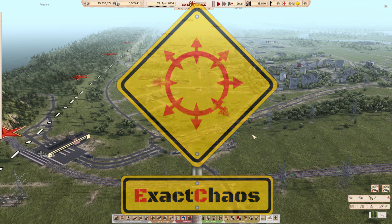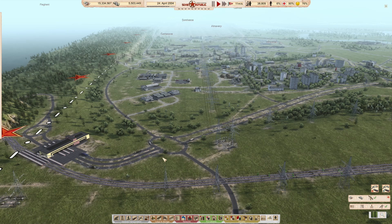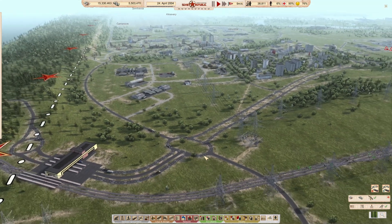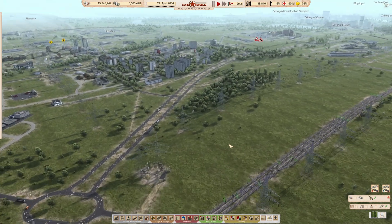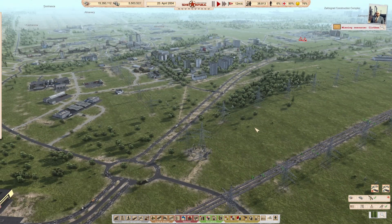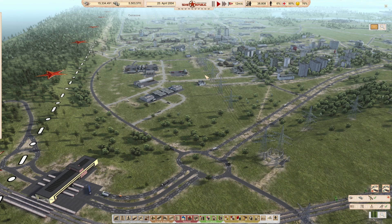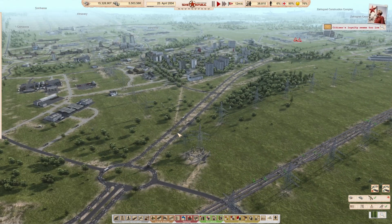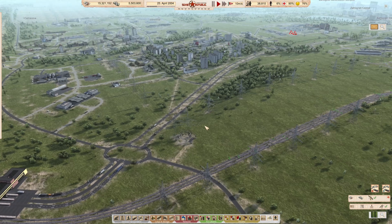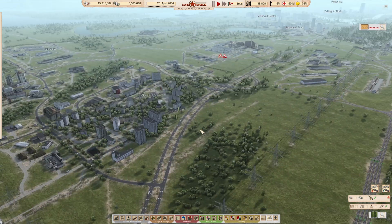Hi guys, I'm Exact Chaos and welcome back to another episode of Workers and Resources: Soviet Republic. I've been a little under the weather the last few days, which is why there haven't been any regular uploads. I've also been giving it a fair bit of thought in terms of where this series will go. I'm pretty keen to start working on the trash mechanics and see how that works with gameplay, but this republic would be way too difficult to properly integrate trash, maintenance, and all these new game elements without essentially killing everybody.